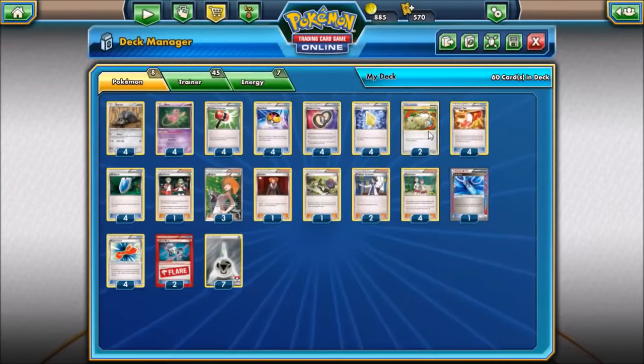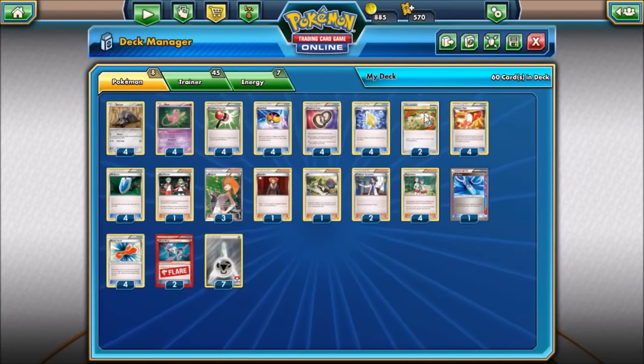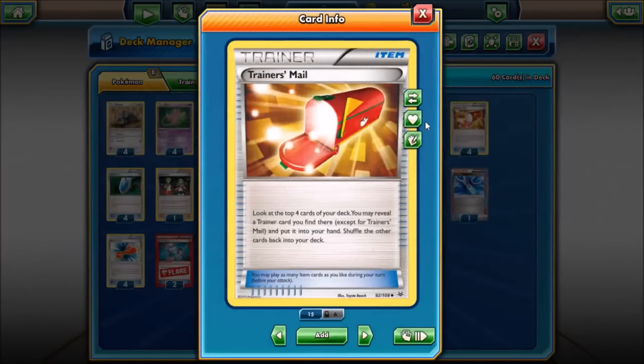Two Switches just in case we get a Durant stuck active without an energy, since Mew has free retreat. These could easily be candidates to be cut from the deck to bulk up our supporter line. We've got four Trainer's Mail just to reach for more stuff early game — supporters, Level Balls, etc.